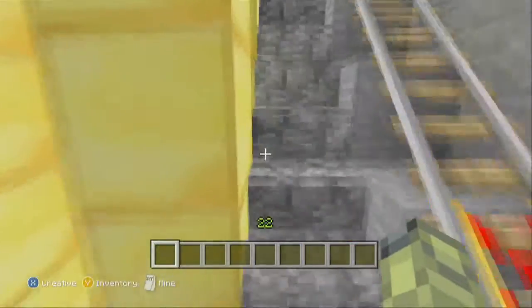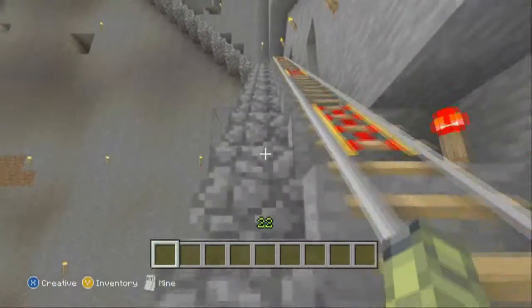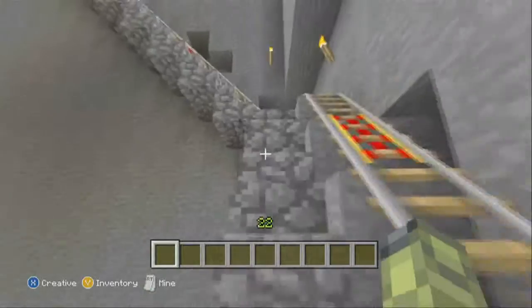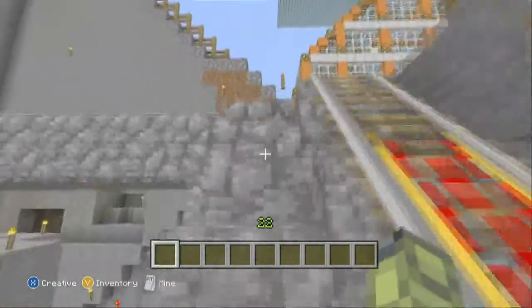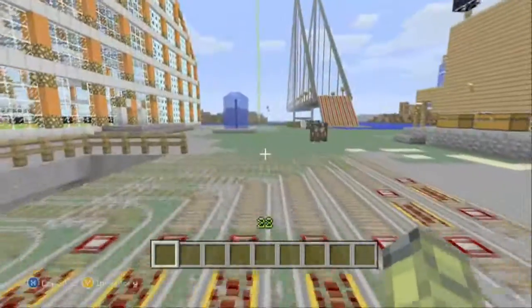So when you mine, if you crouch, you won't fall into lava. It's amazing. And then because the stairs are hard, we built a train line down into the mine, so that gives a lot easier access up and down.